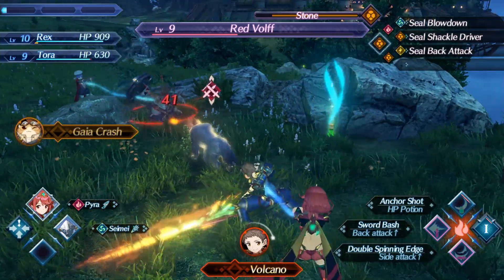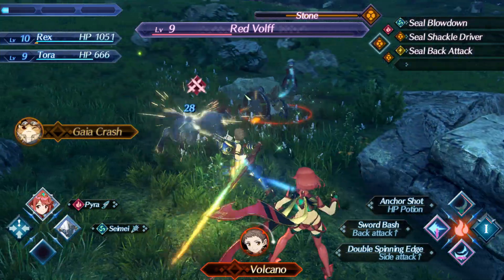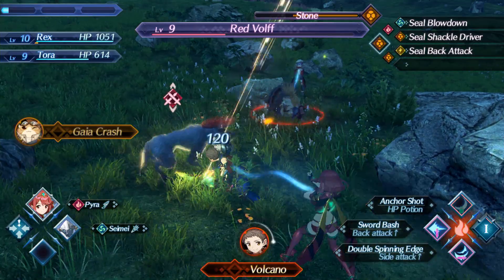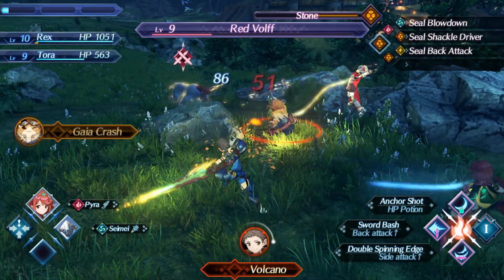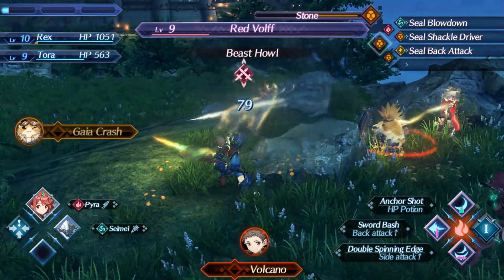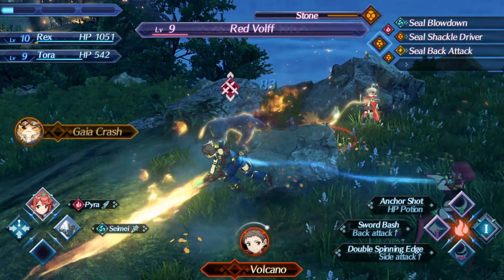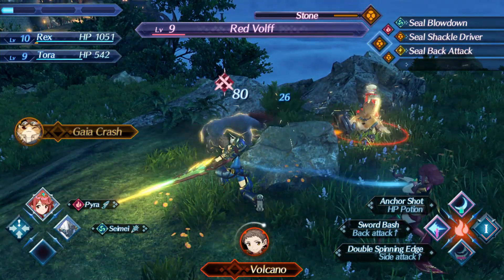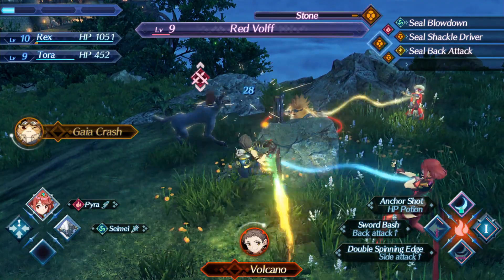So I attacked right after the third strike — you saw that little blue ring. That is called a cancel. I canceled out of my auto attack into an art, and what that does is build my special faster. If you're wondering what a special is, it's pretty much the ability to let my blade attack themselves, because right now you see I just have the weapon in my hand.